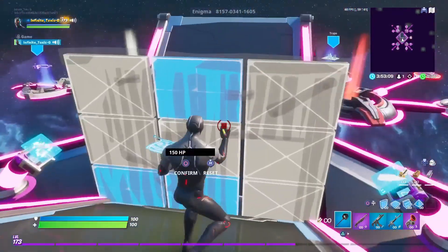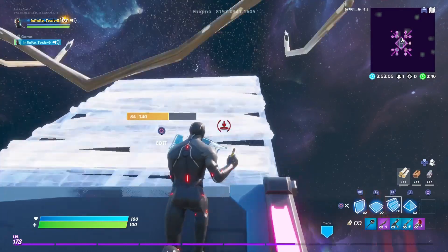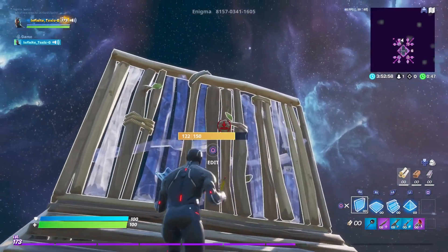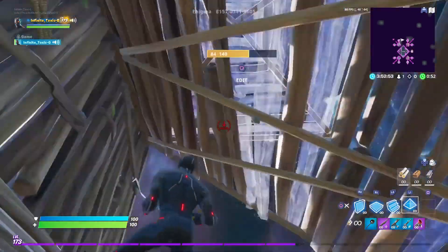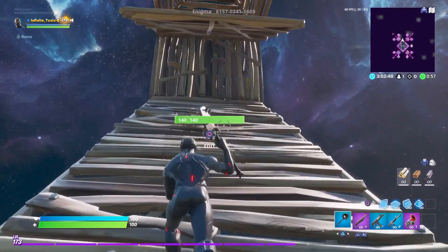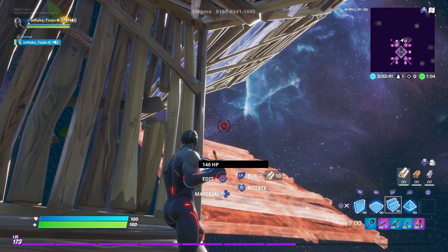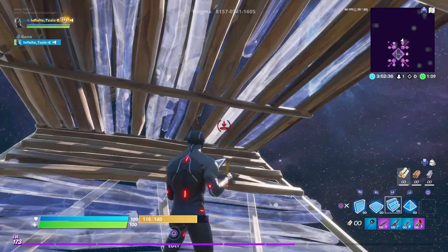When you're doing a 1v1 with somebody, I would say build two up for this one — two walls. You want to have a floor or a ramp, pyramid above. It's going to be looking like this, and then you want to be doing two stairs right here. You want to jump out and put a roof stairs.